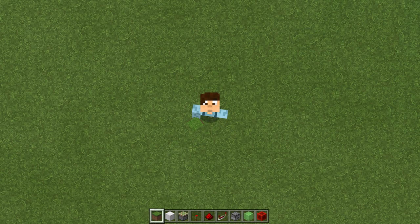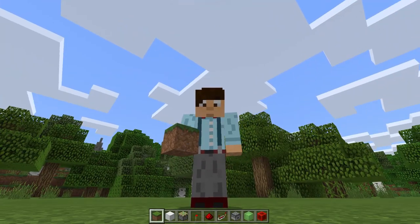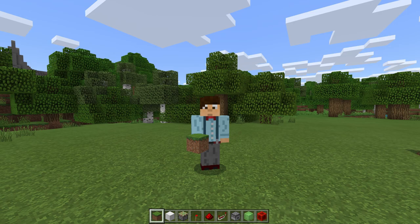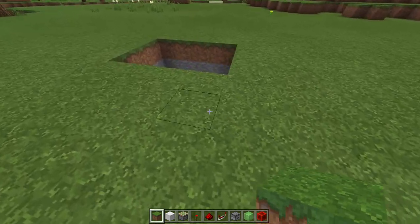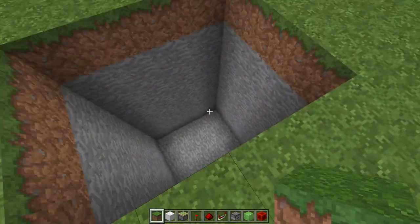A bit of a different tutorial today because I'm actually starting in a regular world for once. The reason for that is because this build is mainly set underground and it didn't really make sense for me to build it above ground when most of you are going to build it underground. I hope that makes sense. So firstly you need to start with a hole like this - that's three long, four wide and seven deep.